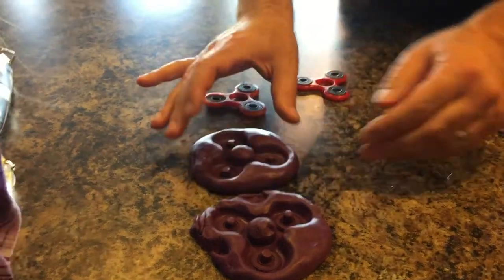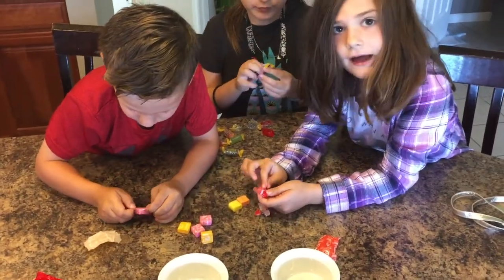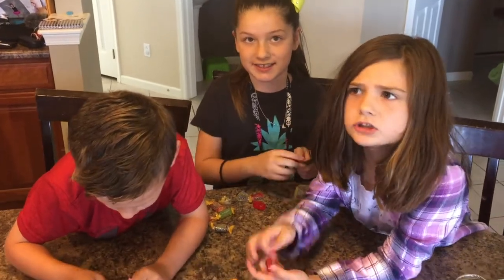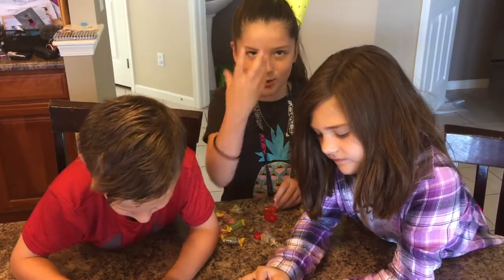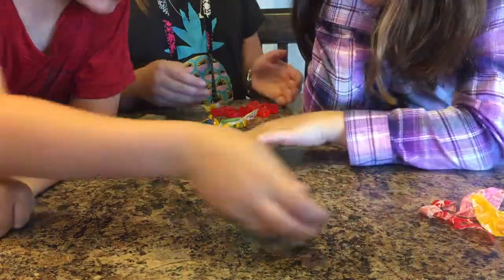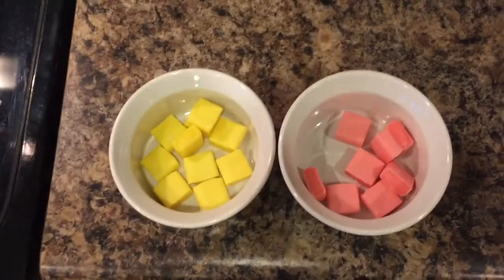Next step: melt the candies. You've got to melt the candies. I'm doing Jolly Ranchers, and Riley and Chase are doing Starbursts. Comment down below which one you think is going to work best. I probably think the Jolly Ranchers. We'll find out shortly. We're popping these in the microwave for 30 seconds — let's see how they turn out.